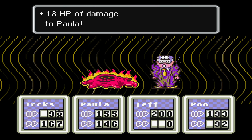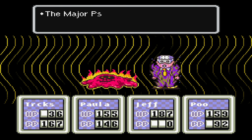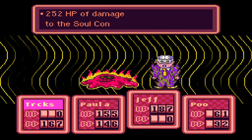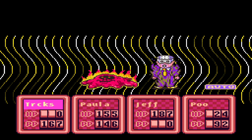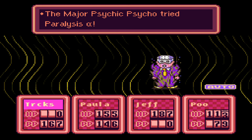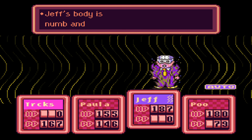As you can see, that is also an attack you can use. If he breathes fire, he actually attacks all of your party members and not just one — still doing heavy damage. Let's auto this. Poo is obviously going to use life up. Naz can't do that anymore. Jeff is paralyzed.